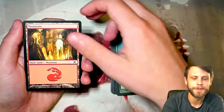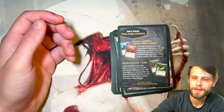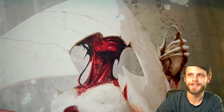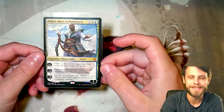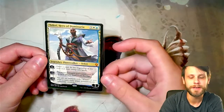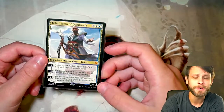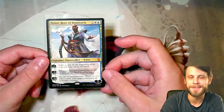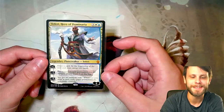Mountain here — beautiful. The pick of the day has to be Teferi, right? Teferi is just so good — absolutely phenomenal card. I do only have one or two of these in my collection so I'm going to be holding on to this one. A lot of these other cards we will be putting up in our TCG Player store if we already have a playset. But this is going straight in the binder. We love Teferi Hero of Dominaria — just a fantastic card.